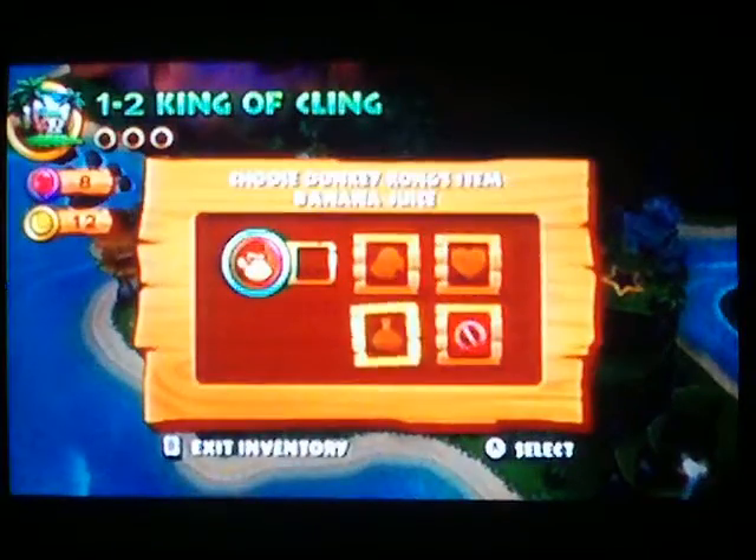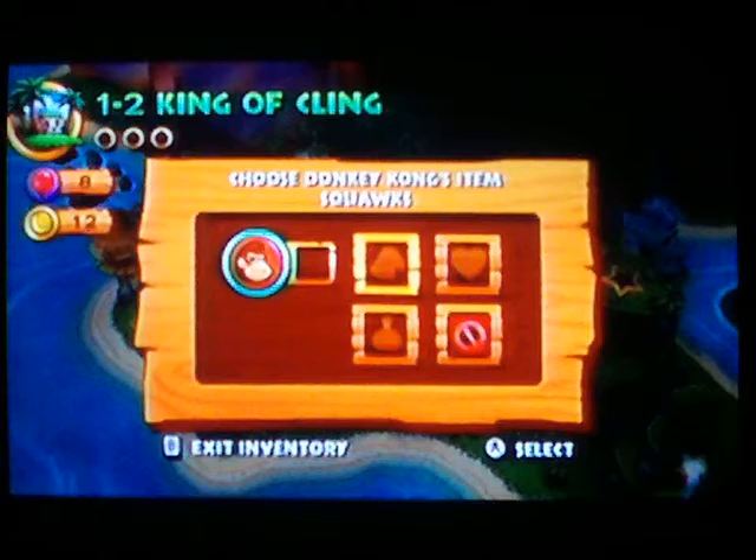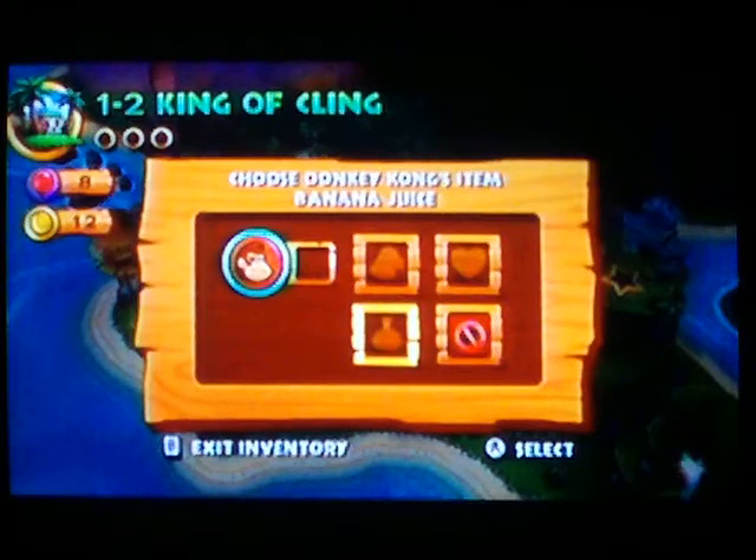Might as well show the inventory. We don't have anything now, but basically you can get Squawks. Squawks will help you find puzzle pieces in the levels. That makes it really easy to get 100%. It wasn't really easy, but it helps a lot.